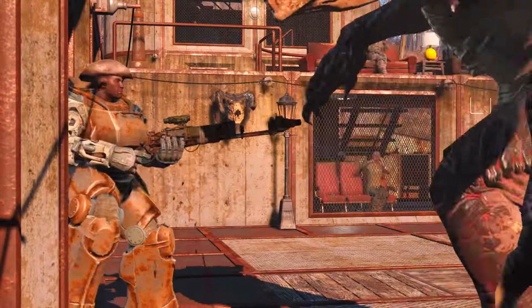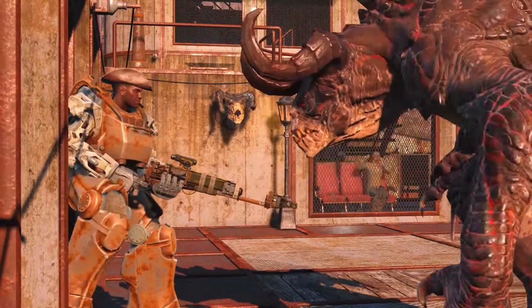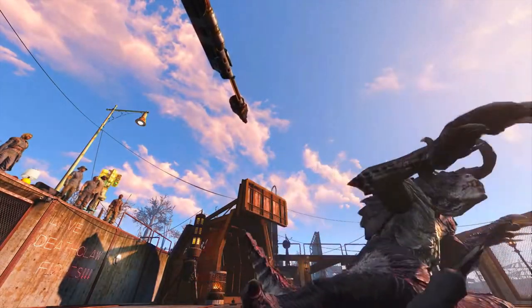Not that it's too important, but if you choose to you can put Preston Garvey in the arena up against the deathclaw. This seems like a one-sided fight, because if Preston Garvey is a companion he cannot be killed — which seems like a silly mechanic. So maybe if you choose to put a companion in the arena, they can actually be killed once and for all.